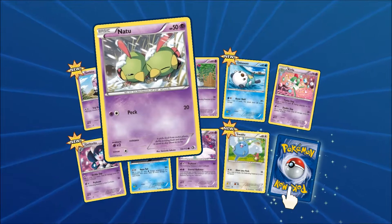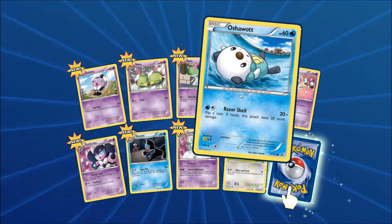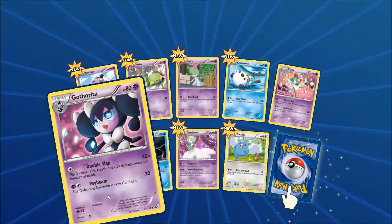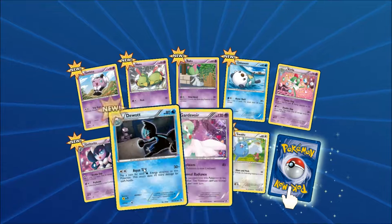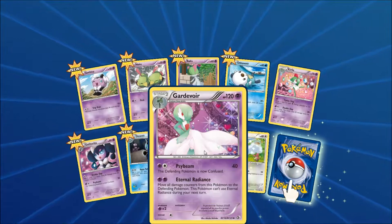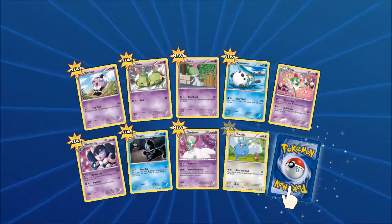Akina... Natu... Alts... Oshawott... Cronia... Captain Rita... Watt... The driver's background... the guard floor... Swabby...